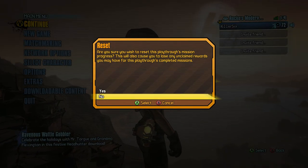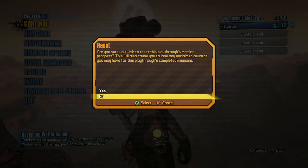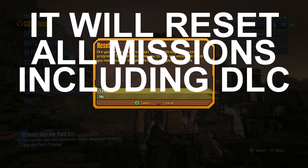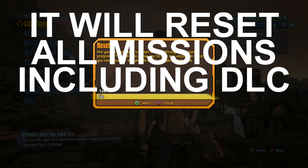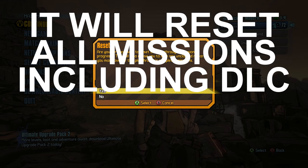It's going to say: 'Are you sure you want to reset this playthrough's missions progress? This will also cause you to lose any unclaimed rewards that you may have for this playthrough's completed missions.' So if you're not sure, you could hit No, get back out, go into your playthrough, and double check to make sure you've already collected all the mission rewards you want to collect. But once you hit Yes...